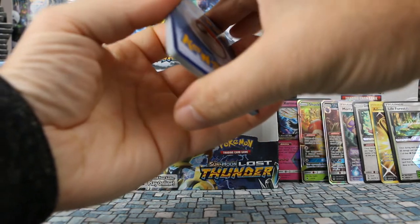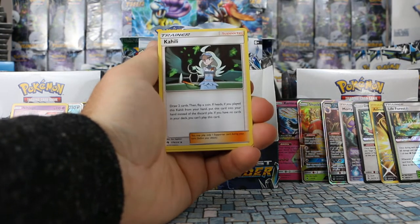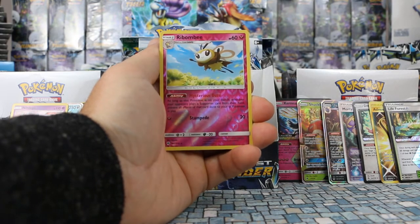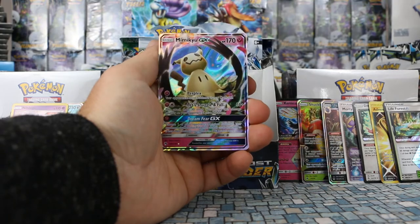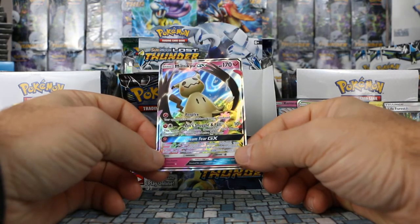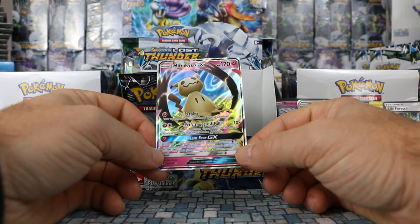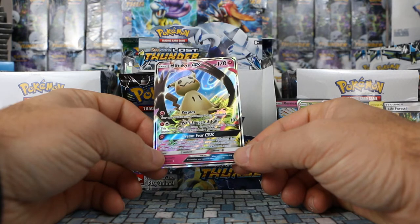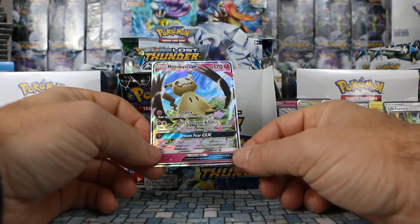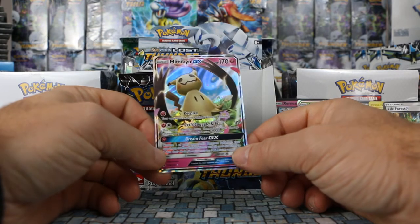Pack six left side: Metal Energy, Loss Blender, Silcoon, Kahili, Chikorita, Alolan Meowth, Yamask, Jigglypuff, Mareep. Beedrill is our reverse. Our rare is — wow — Mimikyu GX! Our first Fairy GX pulled. 170 HP. Perplex for one Fairy confuses. Let's Snuggle and Fall for one Fairy and one colorless does 10 plus 30 more for each damage counter on the opponent's active Pokemon — great name. Dream Fear GX for one Fairy: choose one opponent's bench Pokemon and shuffle it and all attached cards into their deck.